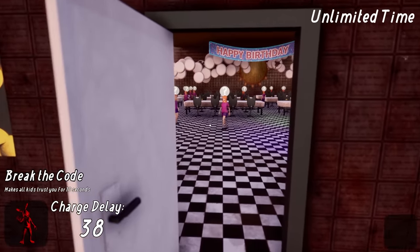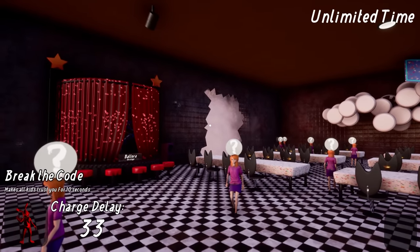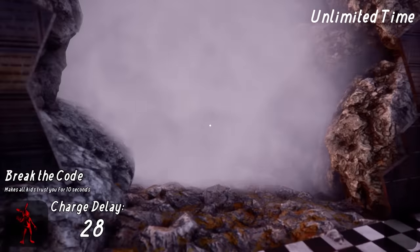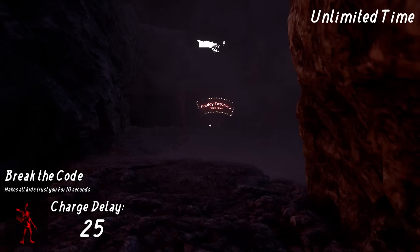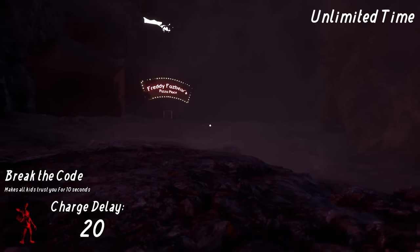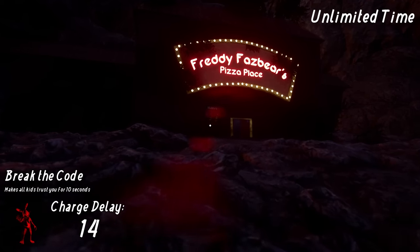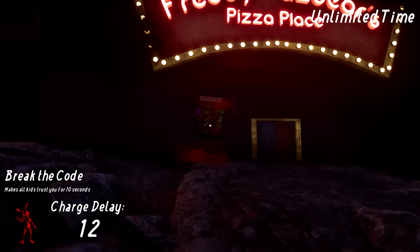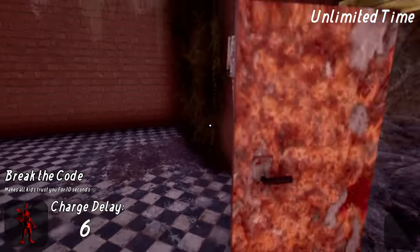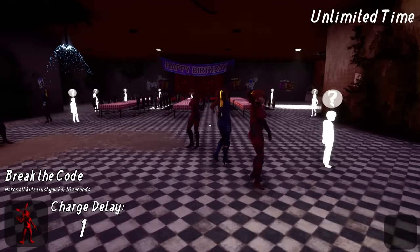Here we go — outside there's just a giant hole blown in the wall. This is insane! Oh, this is cool — 'Freddie Faz's Pizza Place.' Obviously this is gonna be the Pizzeria Sim area. We have a little FNAF 1 poster on the outside, the 'Celebrate' poster — a classic. I can actually go inside! There are parents just roaming around in here.